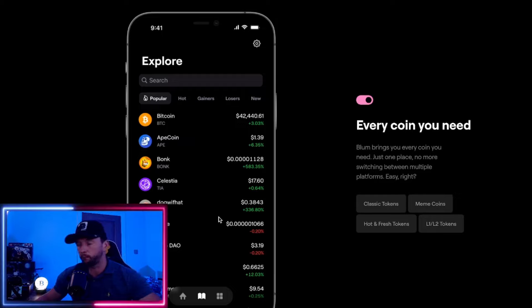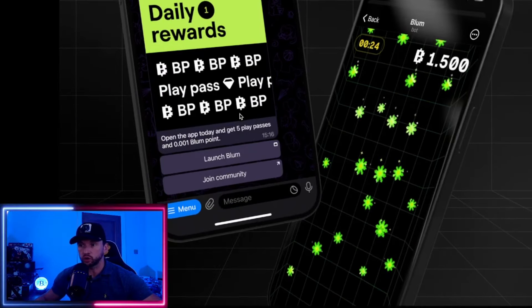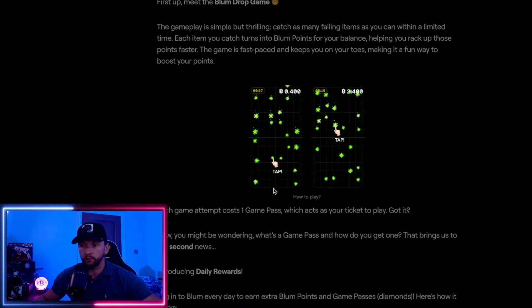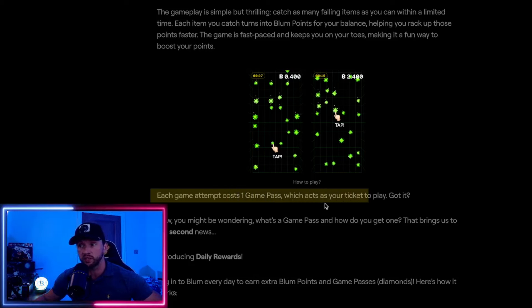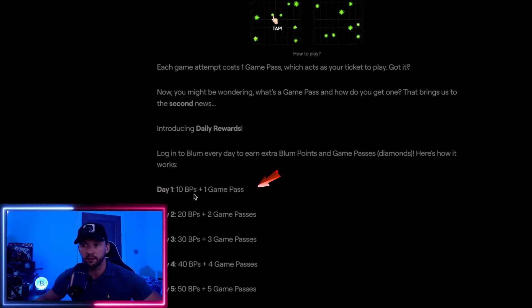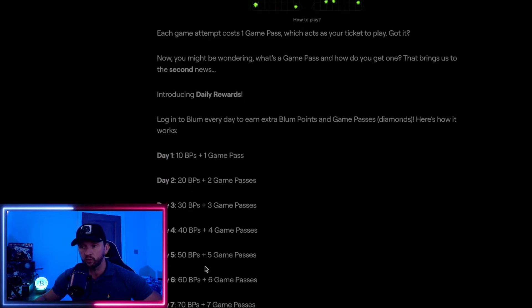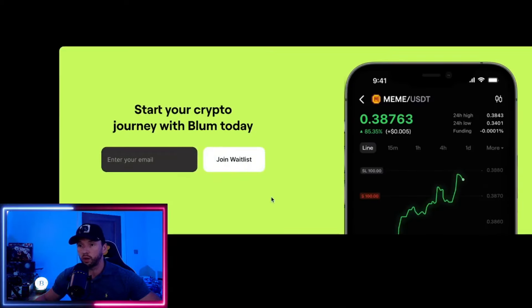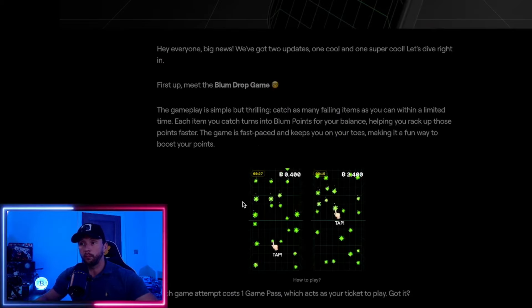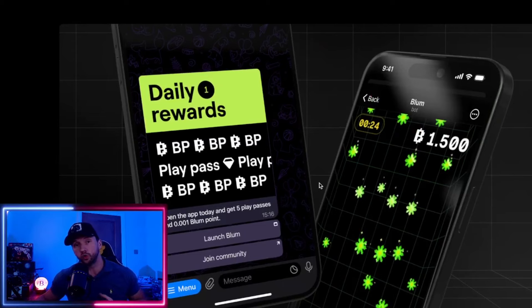The Blum drop game hasn't been out long. It tells you how you tap to get rewards, and there's a daily login element where you earn what they call game passes. Each game attempt costs one game pass, which acts as a ticket to play the game. Day one you get 10 BP with one game pass, day two is 20 BP with two game passes, and it really pays to log in incrementally every day. You can earn up to 70 Blum tokens per day, and each day you log in the rewards stack up, boosting your points even more. BP stands for Blum Points.